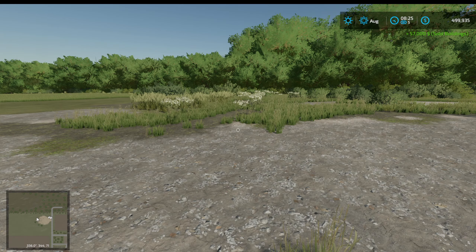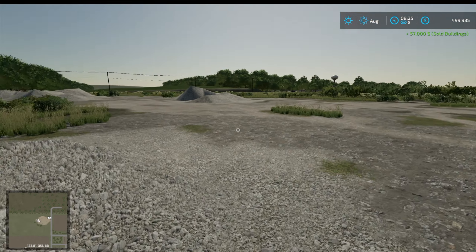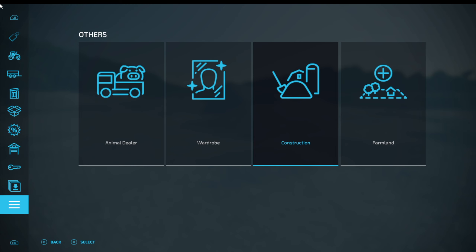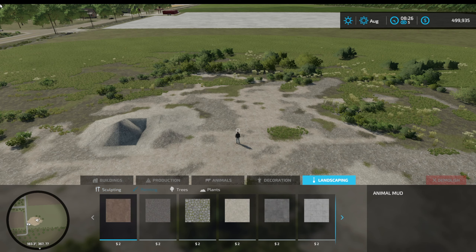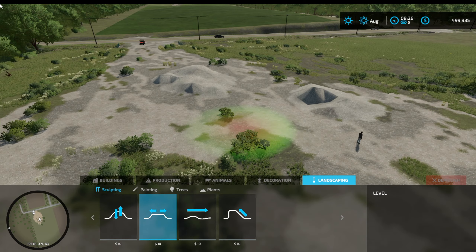We've more or less got this land for free, but what the heck are we going to do with it? Well, I think we need to smooth out these lumps first thing. So let's try and do that. Let's go to landscaping and - not painting, but yeah - levelling. And let's make it bigger.